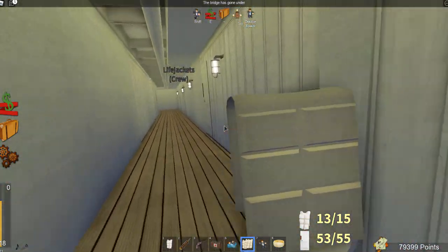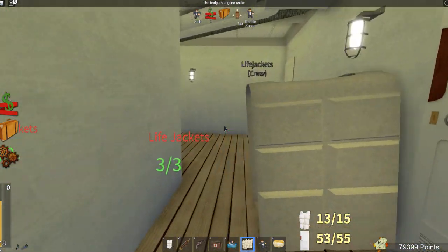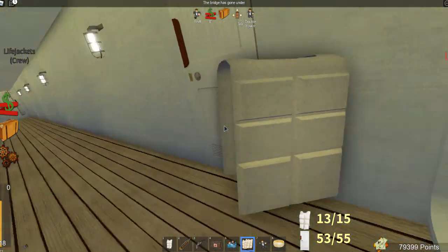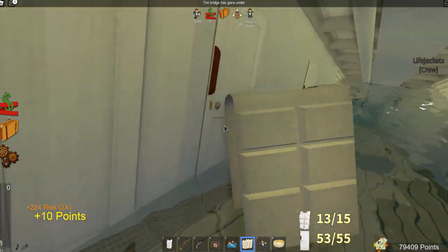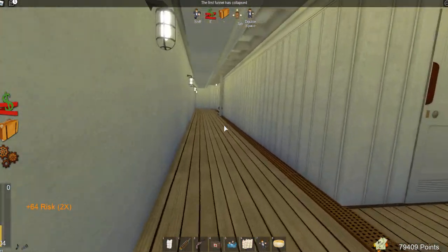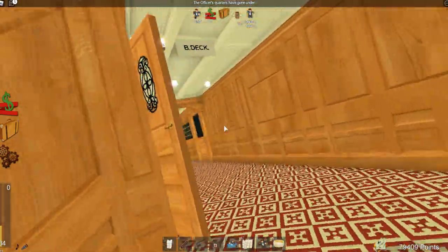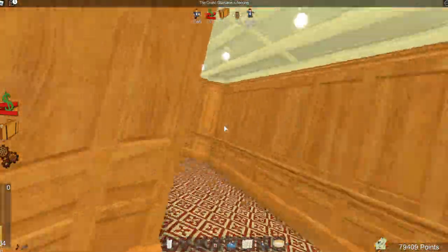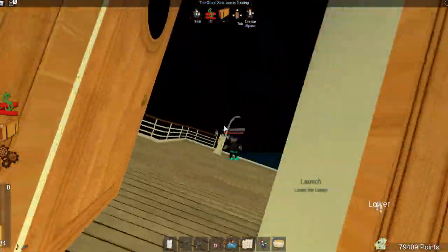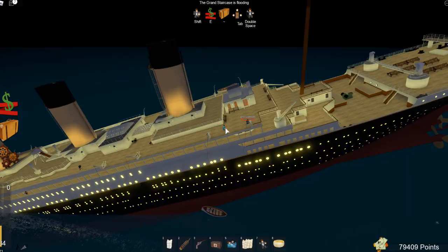I just want to make sure I've got every door and every room filled with life jackets. I don't even know why I'm still doing this because there is literally no one down here. There we go, that's done. As you can see there's the water. Let's make a run for it! The first funnel has just collapsed. I can see two boats still hanging by the davits — maybe we can attempt to lower those.